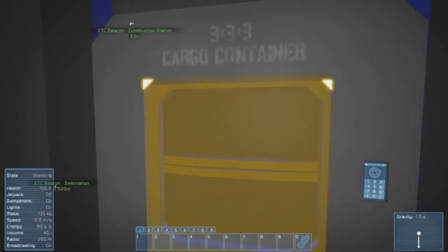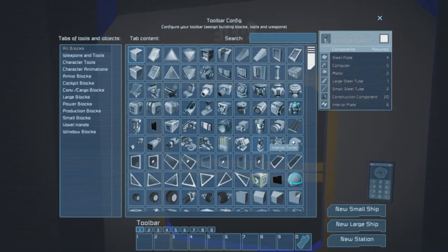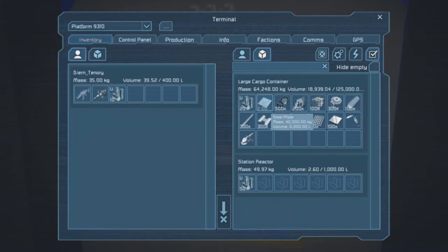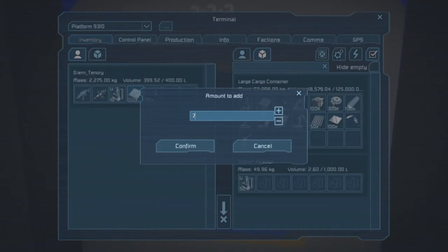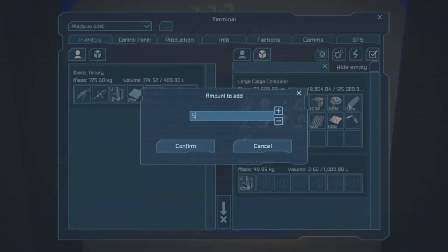I don't think I have actual oxygen, so that doesn't matter too much. For a small ship landing gear I need steel plates, motors, a large steel cube, and a construction component. So if I right-click and drag I can take like a hundred of each. I've already filled up — there's only 30 there now. Maybe I'll make it 50 or something, or 25. So let's move over 75 and then move like 5 over, and then I have 25 of each. I don't know what size things cost.